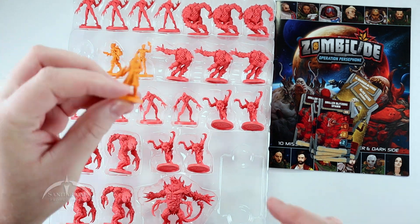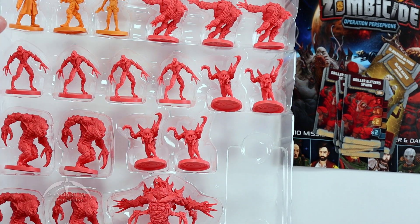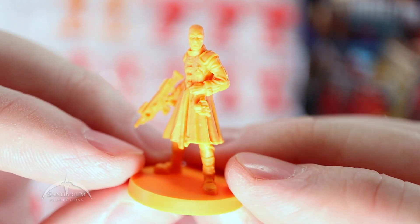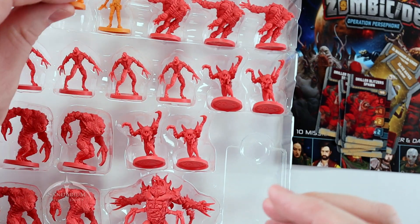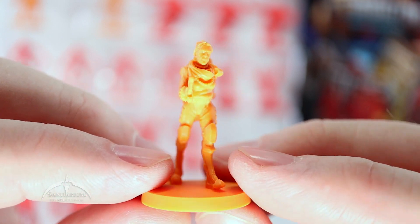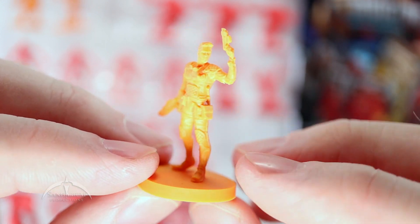Let's start with these orange guys here — let me reposition the camera so we can see things in better light. We'll start with the new Survivors — I'll just do a quick spin around. Very nice looking characters, nice detail work. This is number 27. And we've got number 23, very cool looking, and number 24.